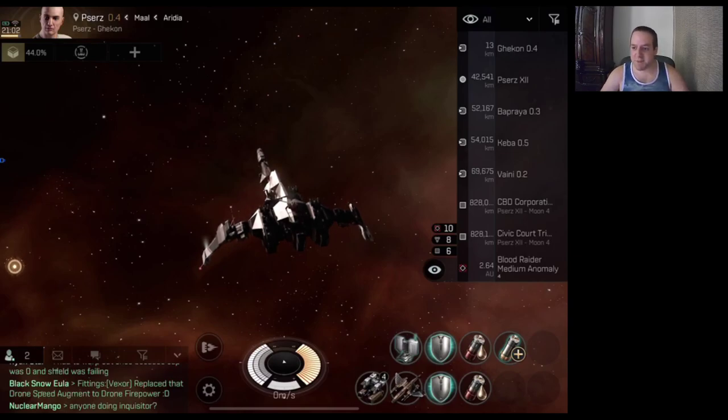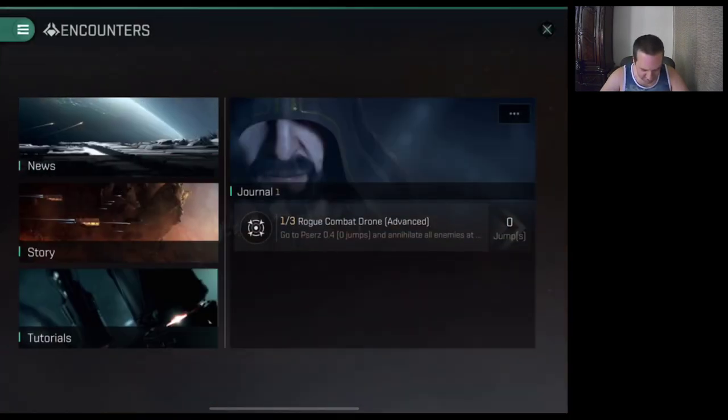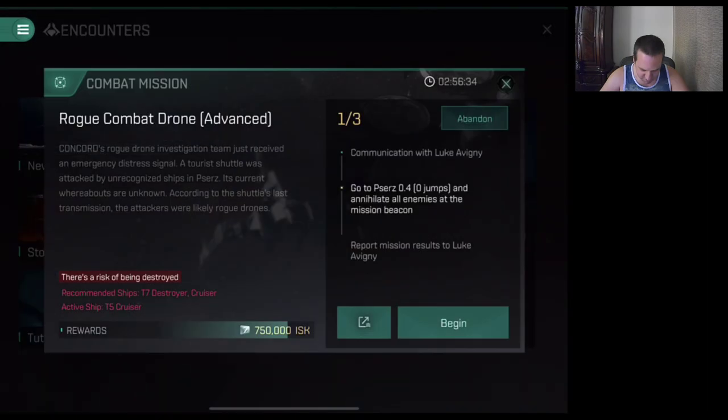What's up guys. I just finished my tier 7 encounter and just popped up a new encounter — a rogue combat drone advance. It's a tier 6, well it might be a tier 7, I'm not sure. But I'm just going to show you my way of tanking and fighting it. I call it tier 6 because 750, that's like the tier 6 zone, but since it says tier 7 destroyer, I'm thinking maybe this is a tier 7 one. Anyway, we're going to check it out.